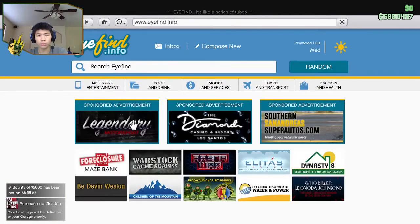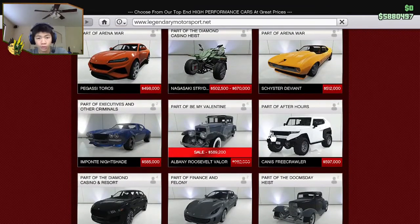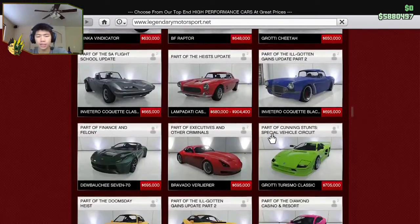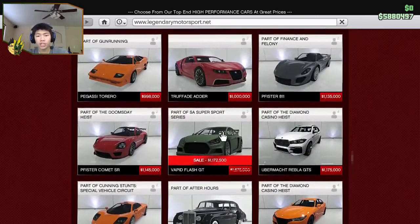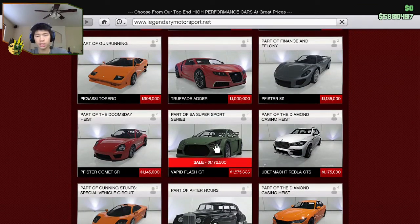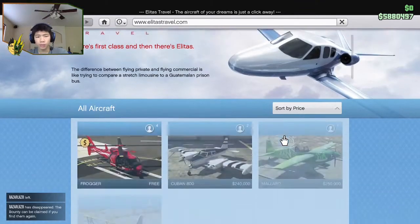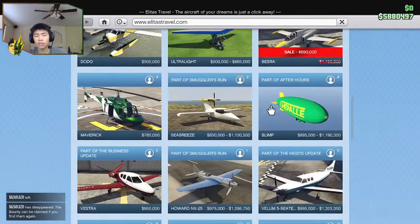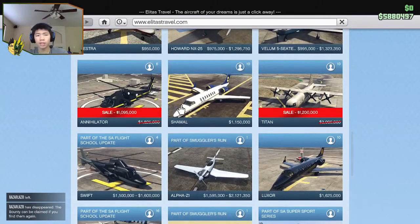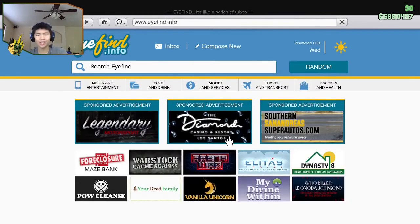Let's head over to Legendary Motorsport. Right here we start off with the Roosevelt Valor — not half bad, and it is half off, so if you want to pick that up. Vapid Flash GT looks pretty cool, but I wouldn't personally get it — it's still a million dollars and I don't really need it. On Elitas, we got the Bezra — that's an interesting plane. I don't have a hangar so these won't work. The Annihilator, the Titan — can't really get much of those.